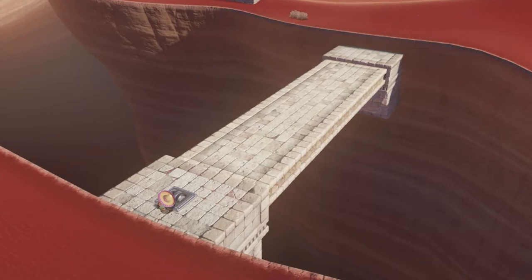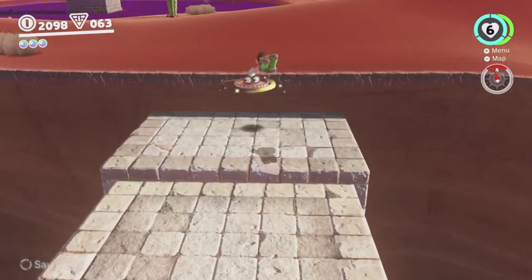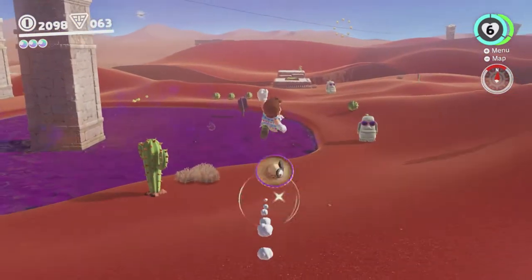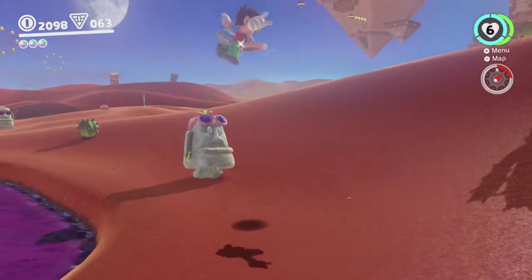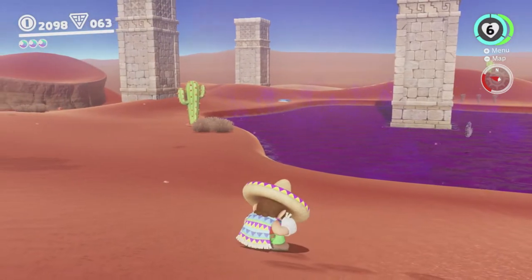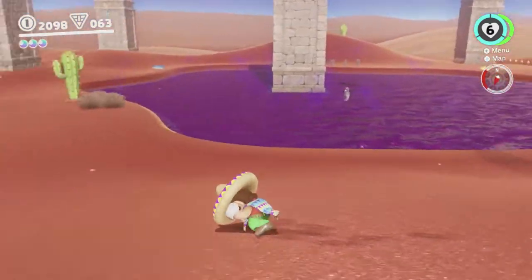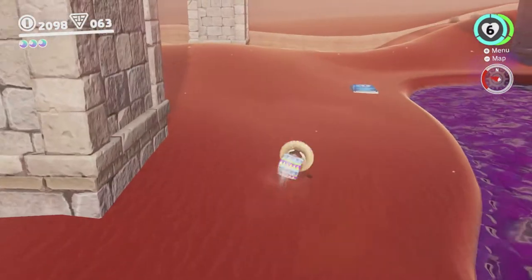It's still weird that Mario can't pull these levers himself — like he's got hands but they don't work, but Cappy who has a hat and does not have hands can do it. It's weird. Over here there's a P-switch which is now unlocked, and if you hit that P-switch it will reveal a timed challenge.